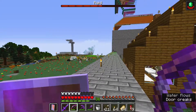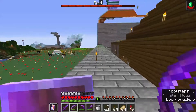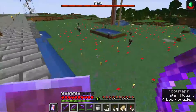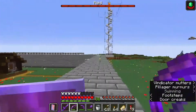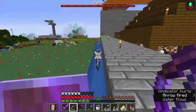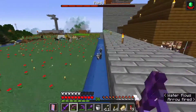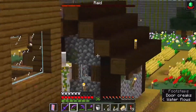Come back to the village and start the raid. The villagers tend to panic pretty well and there's no point in even shooting at them when they're running up, because it's when they get stuck in the moat that you can really see they're like sitting ducks. They can't get out. Doesn't matter if it's a witch, an evoker, a vindicator, a pillager, a ravager.